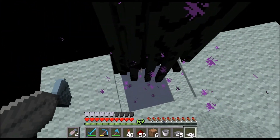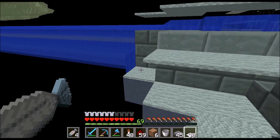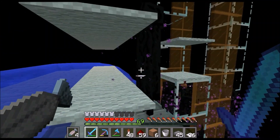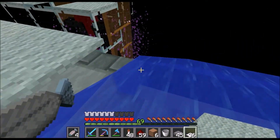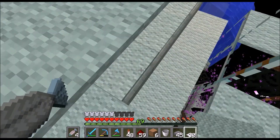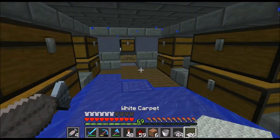Better safe than sorry. There were two endermen on this block — well, there's about to be zero. There we go. So now everything's covered — everything is covered, there we go, perfecto. I think we're completely enderman-proof. There's another one over here — I think he's dead now. Please don't die. Let's place some of these carpets. I think we'll be done — this is basically it, we're good.